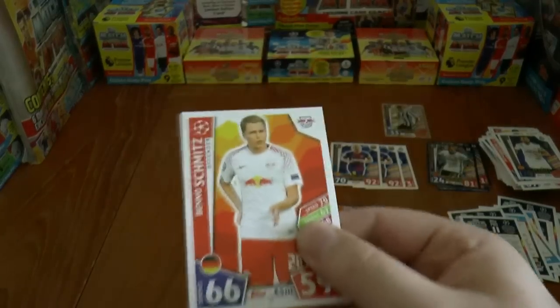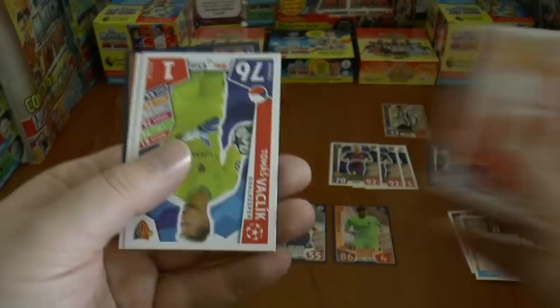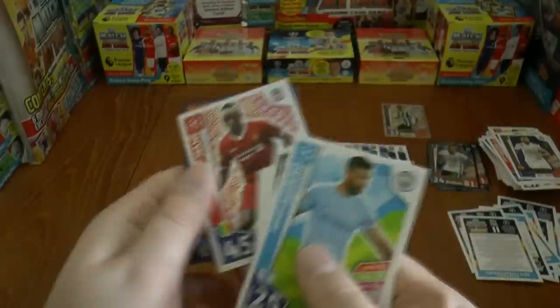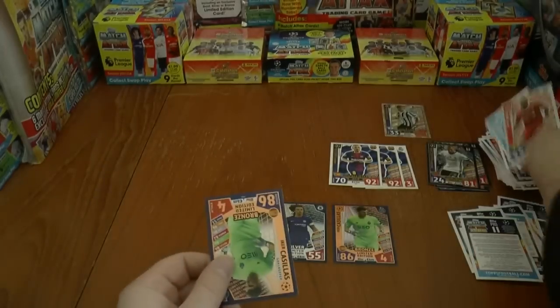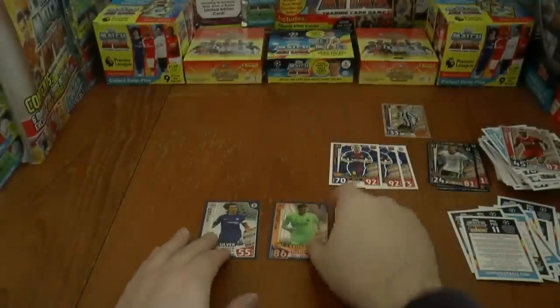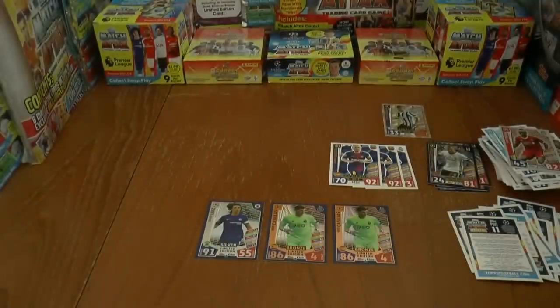And so here we go — let's find out. We have Schmitz of Red Bull Leipzig, followed by Vlahovic, Valencia, Aguero, Cedomani, and yes indeed — two Bronze Iker Casillas. So two Bronze and a Silver in our three-pack multi-pack opening.